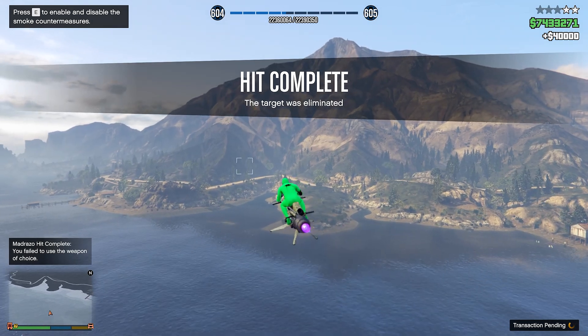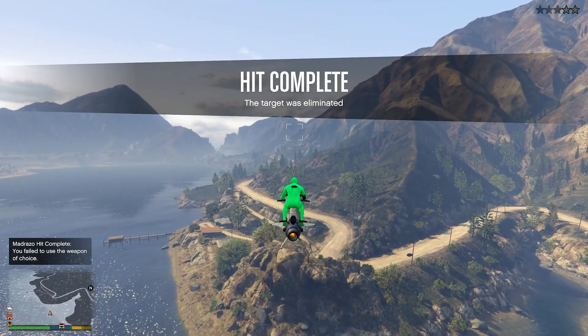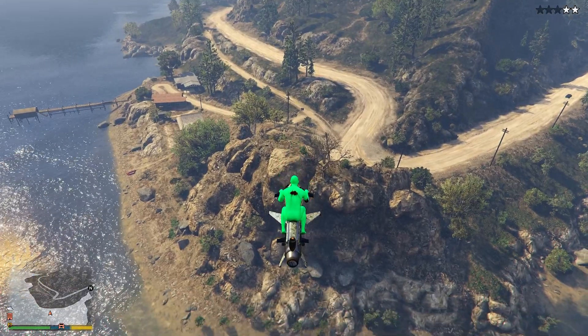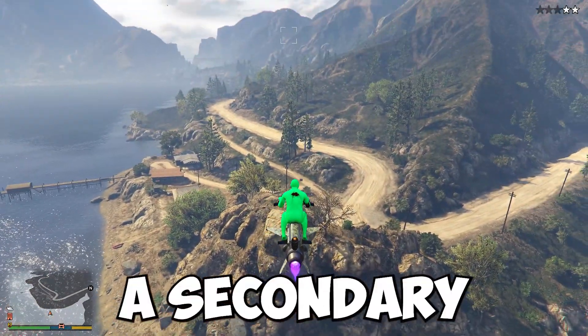For this one, we made a total of $40,000, which is pretty good. Now, what I didn't know was that the weapon of choice was actually something you had to use to get bonus money — it works the same way as the agency. So I know that for next time. I just knew how to do the mission; I didn't realize you actually had a secondary option.